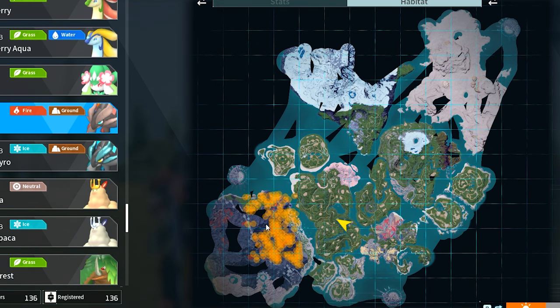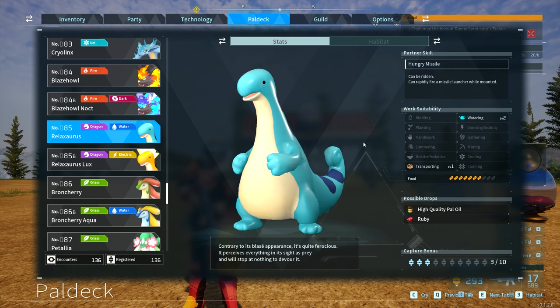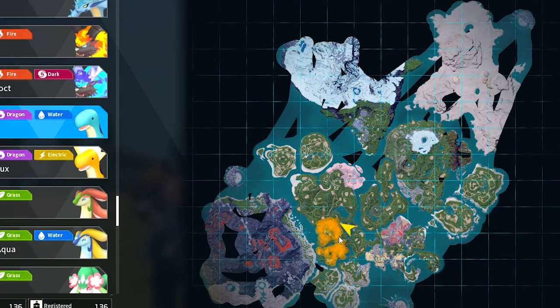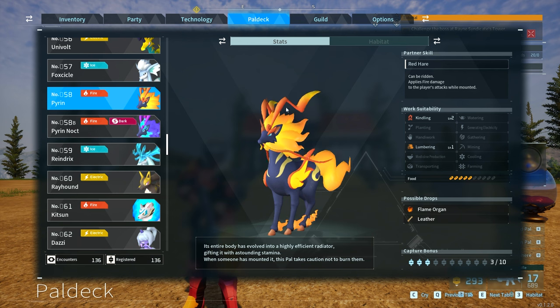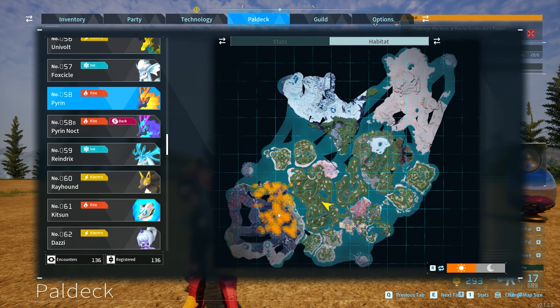To breed Reptyro, one of the breeding pals is Relaxaurus, which we just looked at — its habitat is found over here. If you breed Relaxaurus with Pyren you will get Reptyro. The problem with Pyren is that it's found around level 29 to 33, also in the volcano area. So I'm going to go a step further and do breedception — I'm going to show you how to breed Pyren easily so you can breed it with Relaxaurus to make Reptyro, all while being level 20.